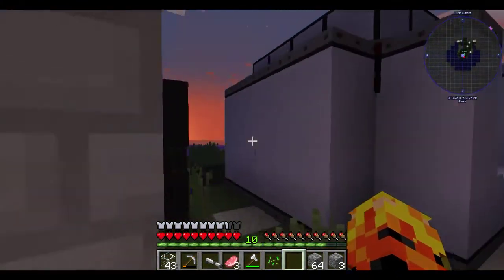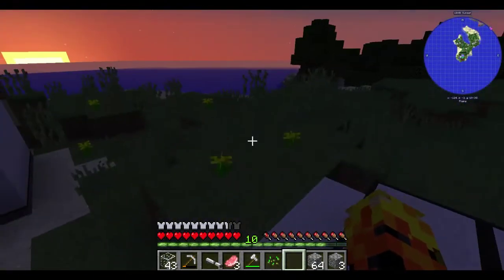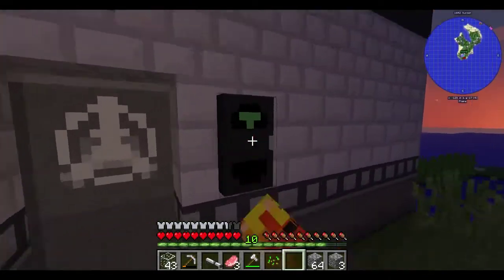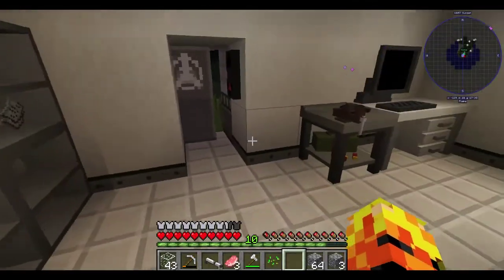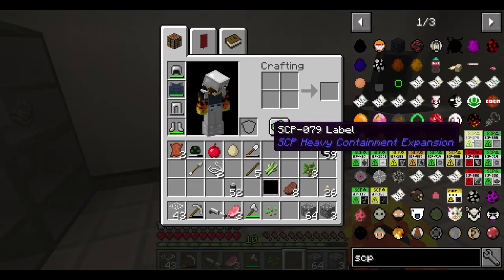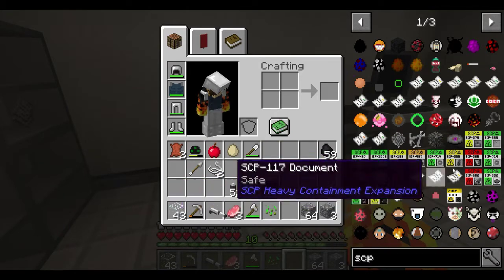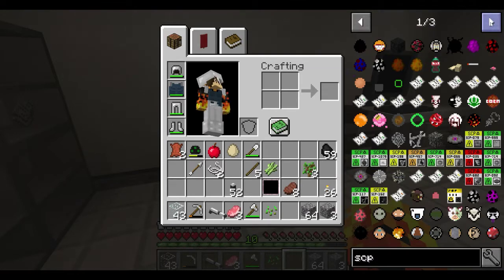Anyway, this episode we're starting at night, because today we're gonna do a little bit of a hunting episode. Clearly I have the ability to make another SCP, and I even typed in SCP, and I'm actually gonna... these don't have labels. Dangit! Oh, I'm sure you guys don't mind if I cheat in a label or two, or more.